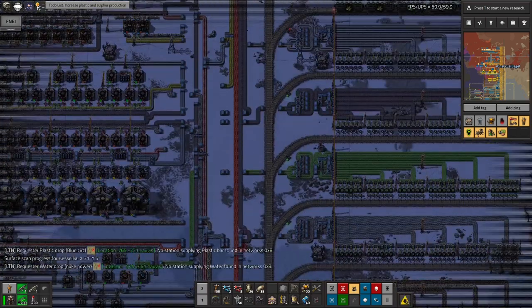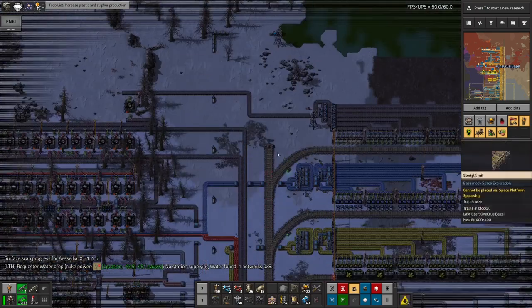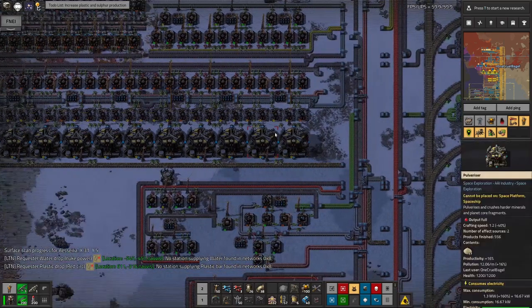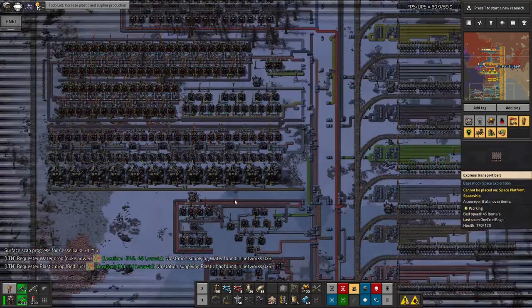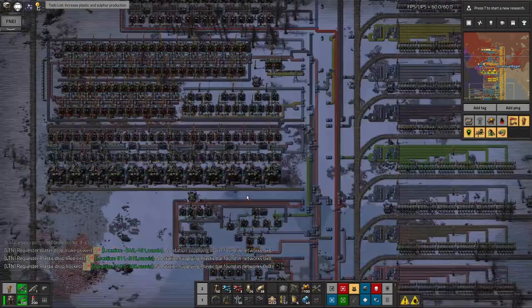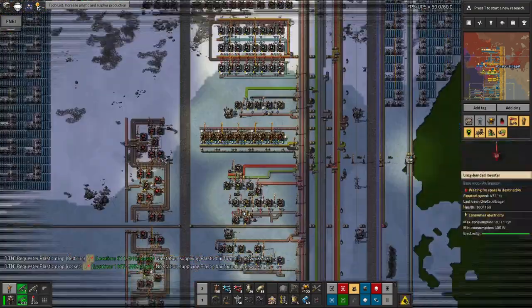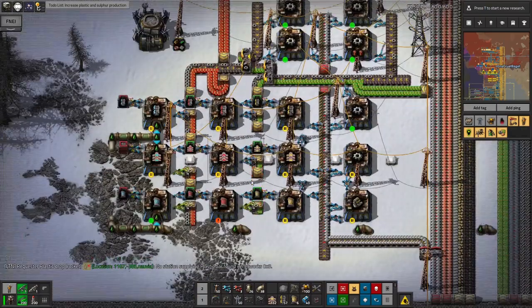The problem I've run into is I didn't have enough blue underground belts — there was a real shortage of those. Now that we've got those coming through, we're only waiting on the plastic, so hopefully everything will start to build up now. This took rather a lot of blue belts to build the whole thing up, and my system over here for building them was not keeping up at all.